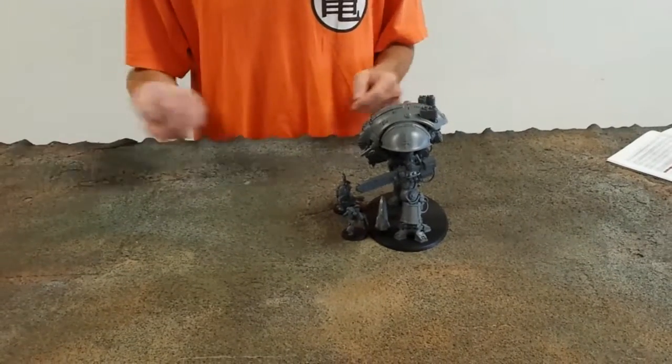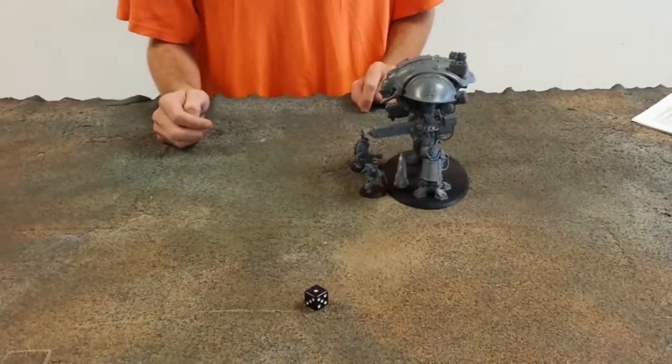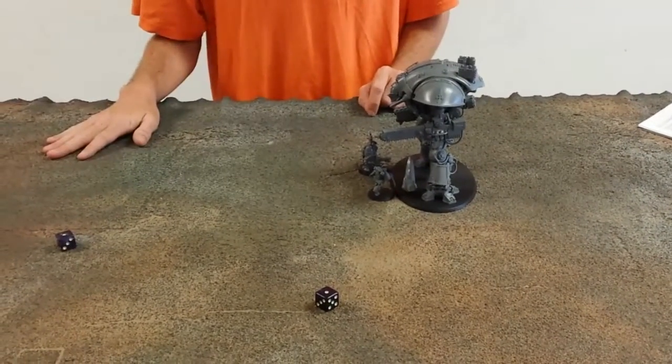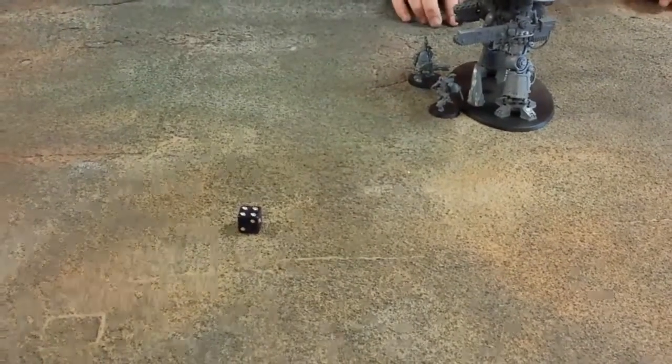Just for some basics here, I'm going to roll a few dice — they're going to need 4s to hit each other. Let's say they both did hit each other. The Wolf Guard doesn't have the strength to penetrate the Knight's armor, but the Knight just rolls on the D-weapon chart. I rolled a 4, which is seriously wounded — D3 wounds instead of 1. That's another 4, so that's 2 wounds, and a dead Wolf Guard because he doesn't have an invulnerable save.